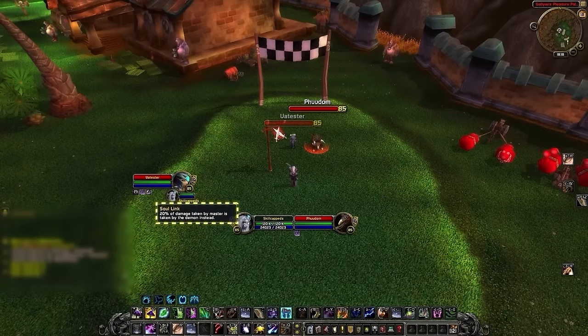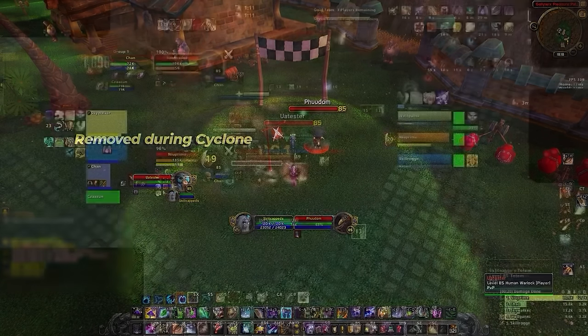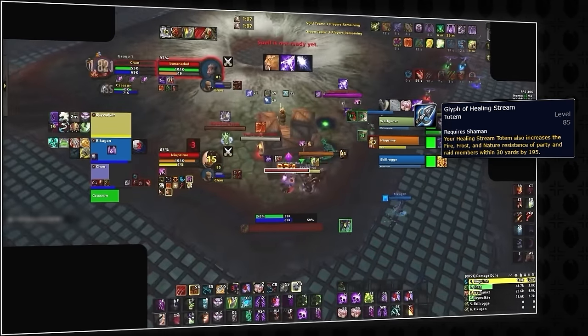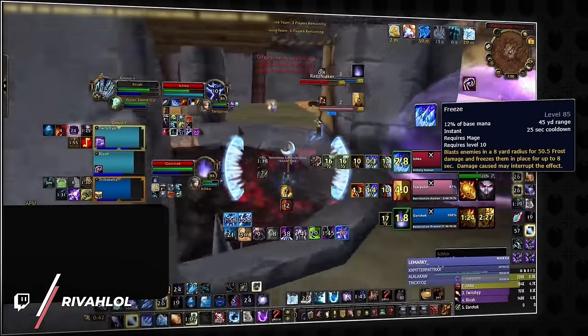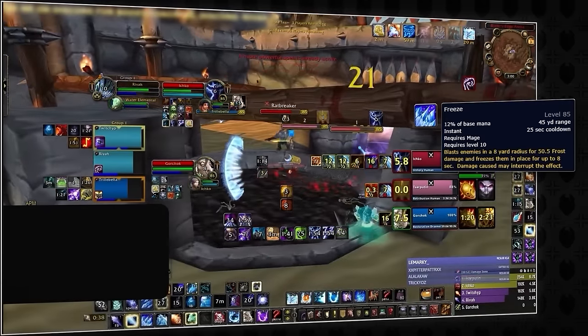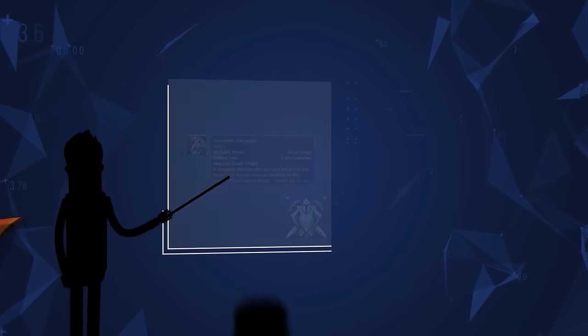Warlock pets are kinda weird too. If you play druid, you can actually cyclone the fel hunter to completely remove soul link from the warlock. Keep in mind the fel hunter can have over 500 spell resistance whenever a shaman is in their group. And if there's one more pet you should care about, it's the water elemental from frost mages — their freeze ability is the most reliable way to set up burst and CC, which they can't do once it's dead.